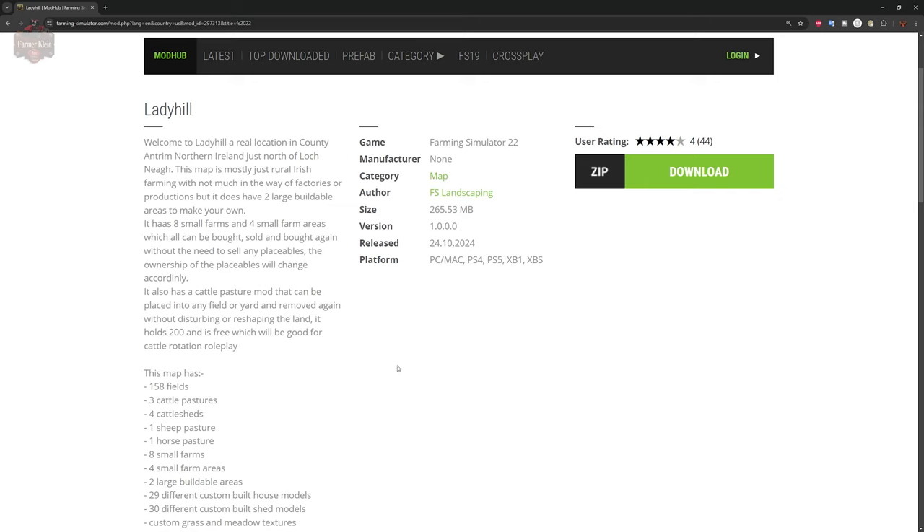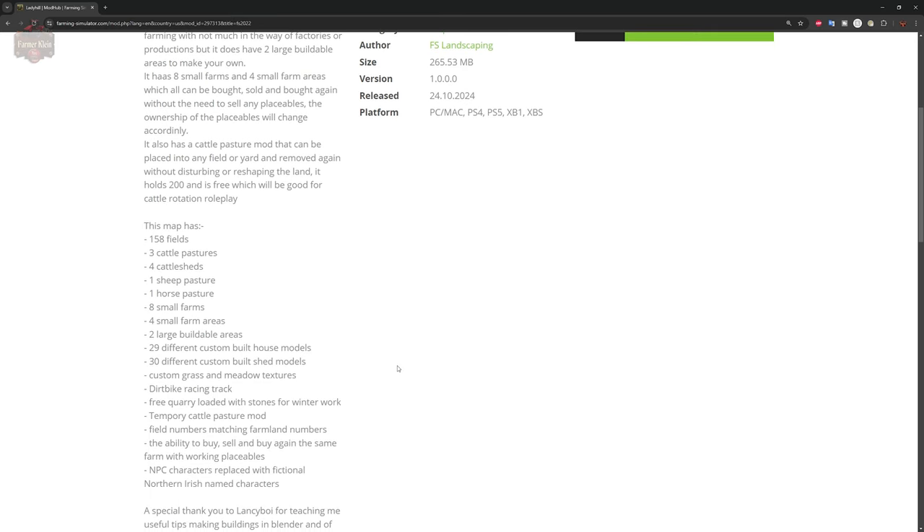This map is mostly rural Irish farming with not much in the way of factories or productions, but it does have two large buildable areas to make your own. This map has eight small farms and four small farm areas which can be bought, sold, and bought again without the need to sell any placeables. The ownership of the placeables will change accordingly.